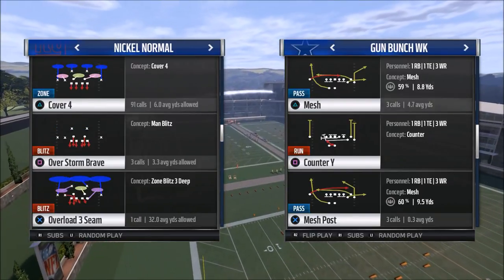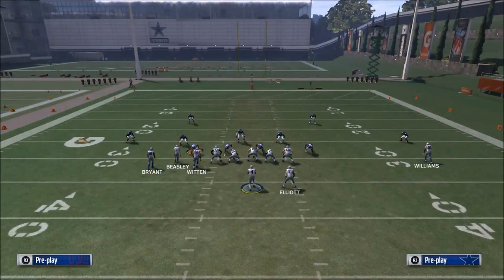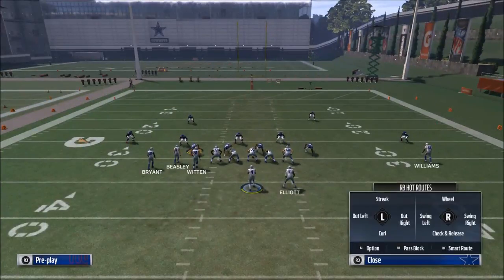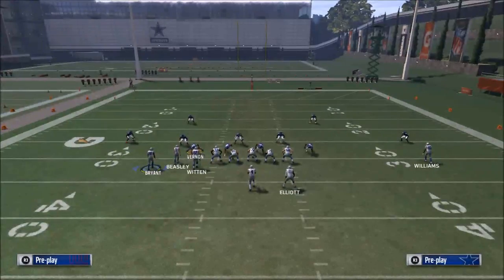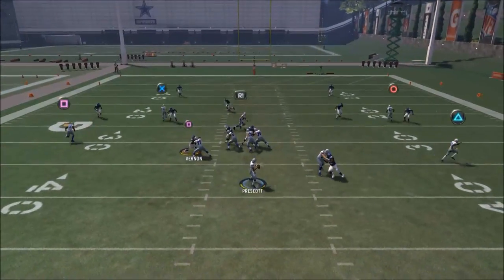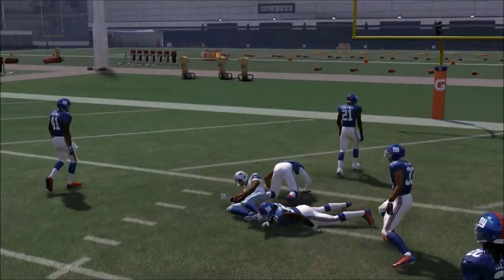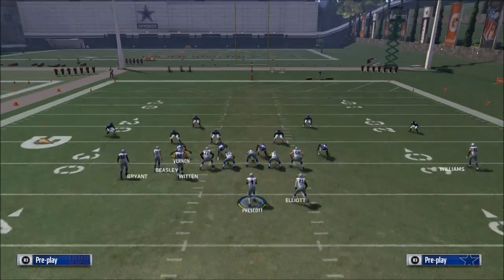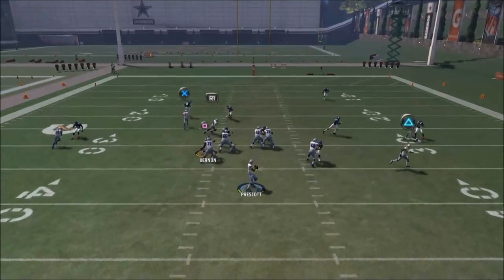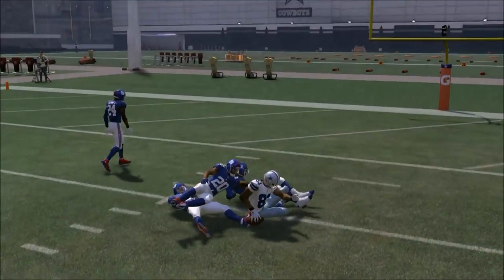Real quick before we go, I wanted to give you the setup I'm going to use for Bunch Trail. We're going to run PA Post exactly the same. For Bunch Trail, we're going to run it exactly like Z Spot: put the tight end on an in route, the far outside receiver on an out route, and motion out. It's exactly the same. The post route is in my opinion just as good as a Z Spot route — the only thing that's not ideal is you don't get a free release. In Madden 18 I've been noticing a lot of people are running more man coverage, and even though this still beats man, it takes a little longer to get there.